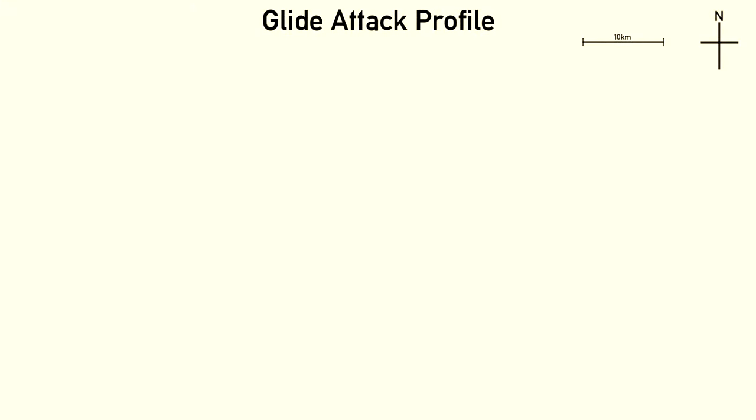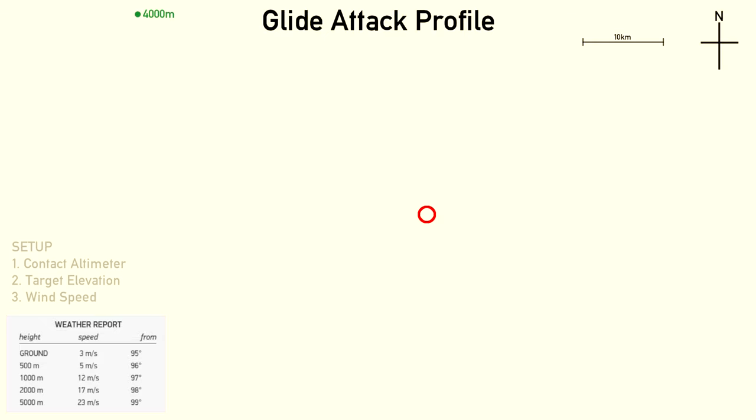Now that we have covered the 234's various systems and their idiosyncrasies, we can take a look at the glide attack profile. This red circle will mark our target, and these are the winds for today. We will begin this example at 4,000 meters. The glide attack begins with the setup — the earlier that is completed, the better.